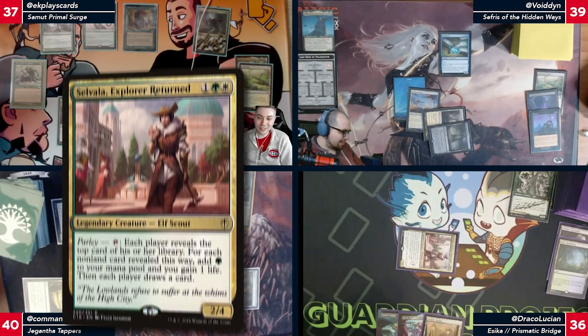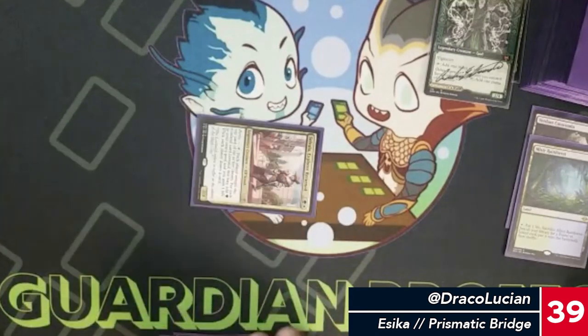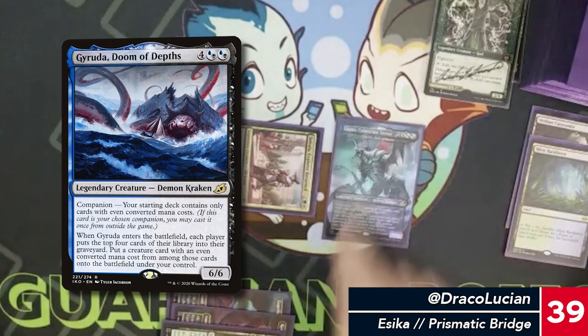I'll draw. I get three green. I'll use the three green — this is getting a blue and a black — and let's play Garuda.